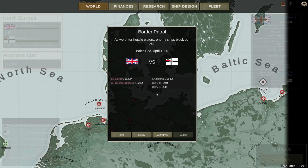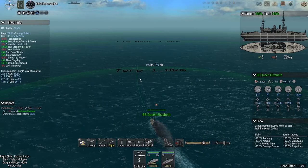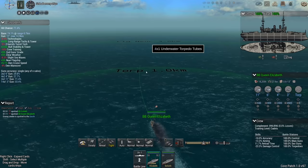So this turned into a draw, but it's not a bad situation because it gives my crews more time to train, as well as giving my ships more time to get better tech - because that technology is going to be important, especially getting better rangefinders. Continuing on, we have another encounter - a border patrol as we enter hostile waters, enemy ships blocking our path: once again a heavy cruiser and two destroyers.